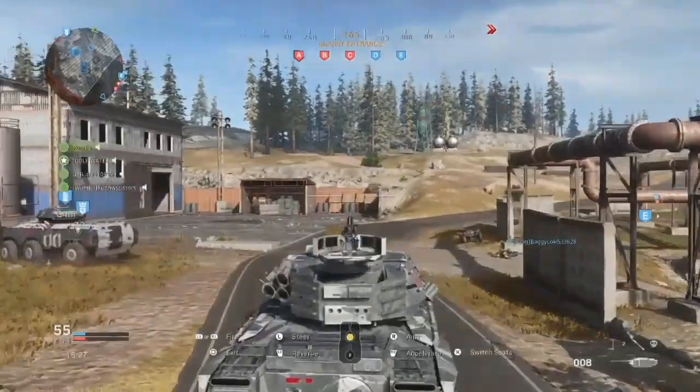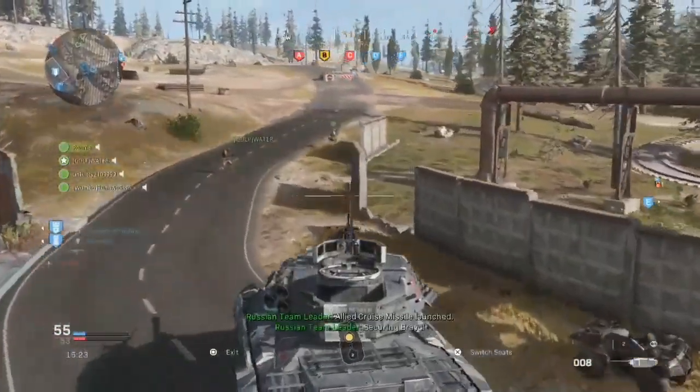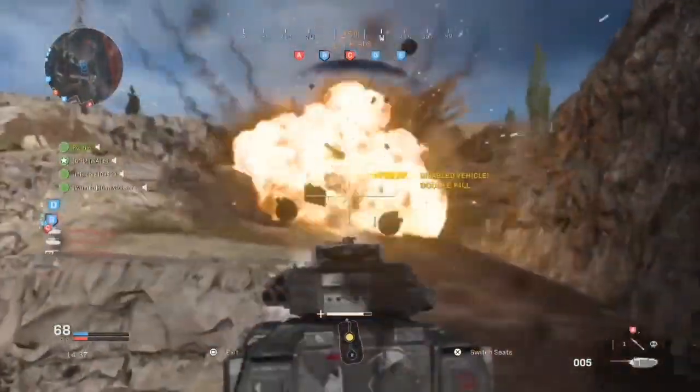Okay guys, to begin with, you're going to want to load up Ground War, and if you are in the map Karst River Quarry, you're going to want to grab this tank right here. Yes, this tank — don't grab an APC, or this will happen to you.